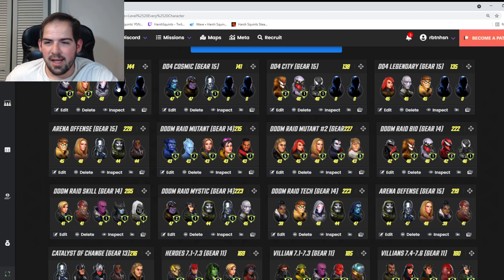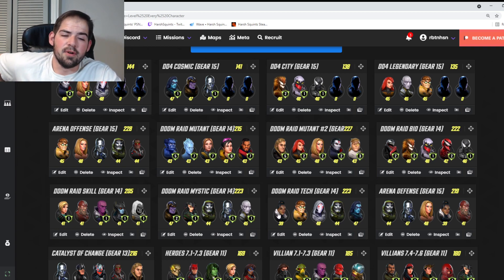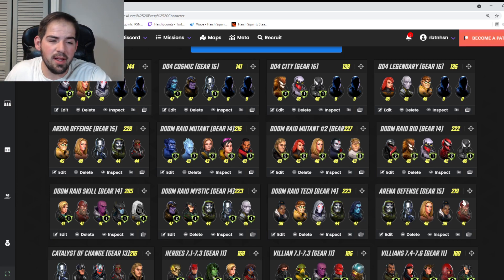For Doom Raid Tech, the team is Ghost, Doc Ock, Shuri, Doom, and Minerva. Ghost is also in DD4 Global, Doc Ock in Legendary. Shuri provides defense up and heals and is very quick. Minerva can revive if needed. I rank arena defense lower than Doom Raid because it doesn't matter as much — for defense, Red Guardian taunts while Shuri gets energy to Doom for his ultimate.